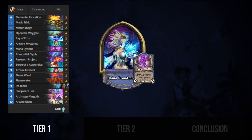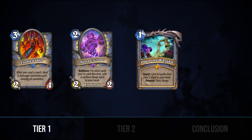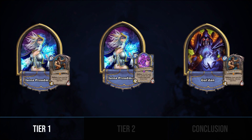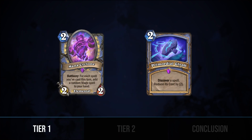Rounding out Tier 1, we have Quest Mage, the boogeyman of the pre-Saviors meta. Like Odd Rogue, Quest Mage hasn't received any significant cards from the new set, but it's still a force to be reckoned with. Its combos with Sorcerer's Apprentice and cheap spells to fuel Flamewaker, Mana Cyclone, and Open the Waygate are still capable of producing massive damage out of nowhere. Quest Mage has a rough time against the newcomer Secret Mage due to its secret-based disruption and fast damage, but it does very well against the new Reno decks and is a strong choice against Undertaker decks. The addition of Flame Ward to the pool of cards generated by Mana Cyclone and Primordial Glyph is sure to be a clutch pull to shore up aggro matchups. Never count out RNG as a win condition in Hearthstone.